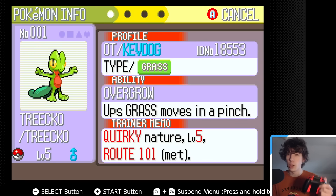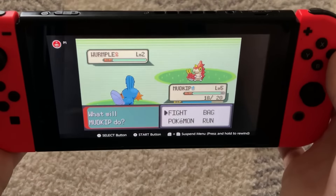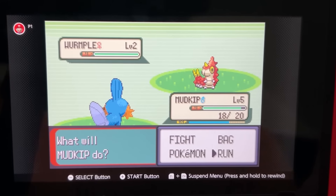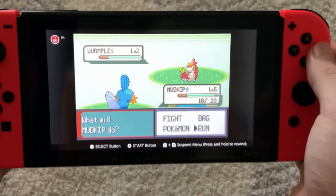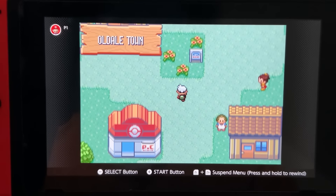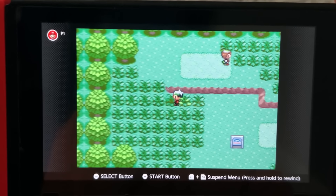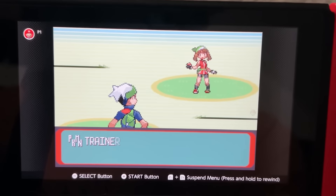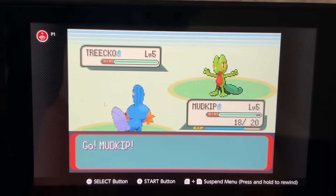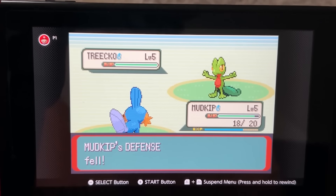Now moving on to handheld footage. I cannot complain at all — this looks really good. I know the battle background color looks a bit off in the camera, but if I bring it up closer it looks correct; it's just how the camera is picking it up. I can't tell if this is 30 or 60 FPS — I think it's actually 60. I'm going up to the May fight. As a kid I used to lose this battle almost every time — I'm not sure if the meta is to use Growl then Tackle, but I've always just spammed Tackle.